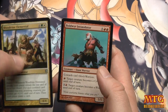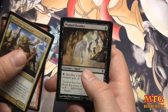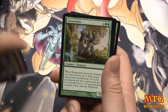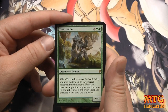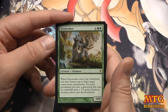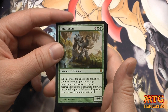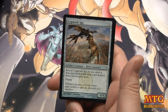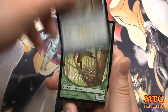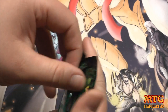Woodvine Elemental, Blood the Intimidator, Plagued Rusalka, and our rare is Terastodon — 9/9, when it enters the battlefield destroy up to three target non-creature permanents, and for each permanent put in the graveyard this way, its controller puts a 3/3 green Elephant creature token onto the battlefield. We also have a Cogwork Spy and a Squirrel token.